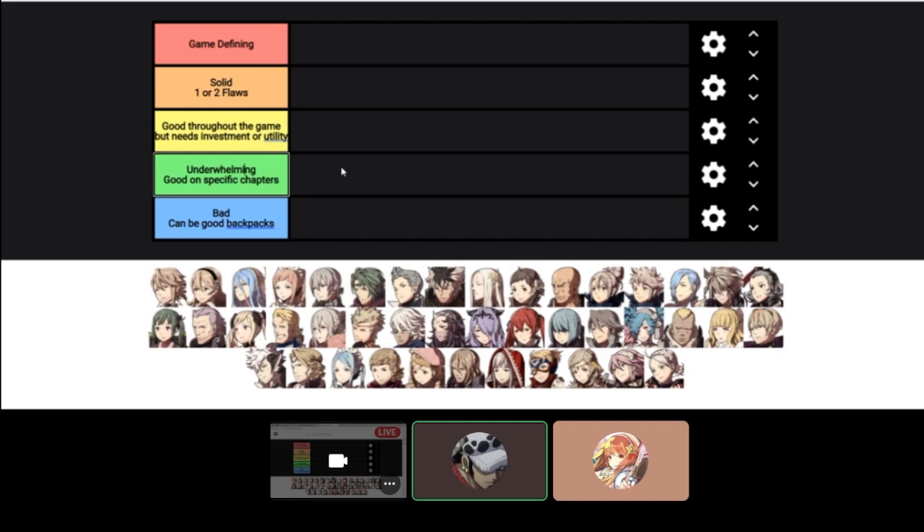Underwhelming — these are good characters but only in specific chapters; throughout the game they're not very great, but there are some chapters where they really shine and are very helpful. And then bad — these are characters that take a lot of investment and work. They can be good backpacks, but not great at combat or utility.